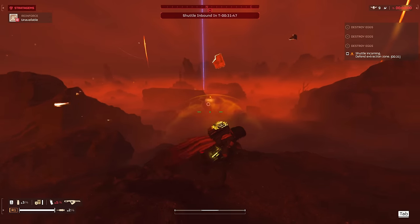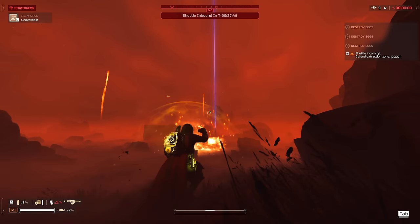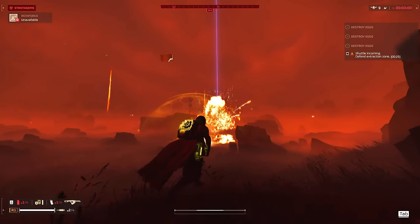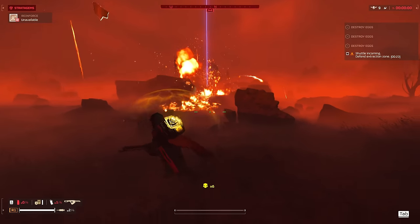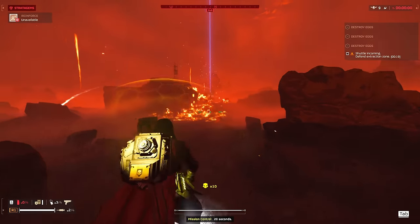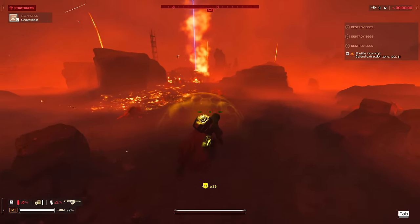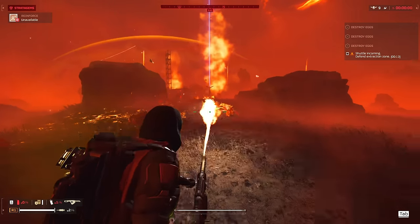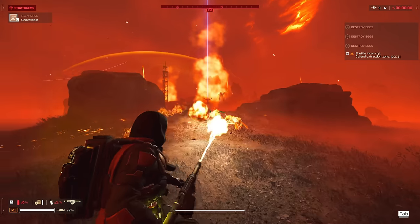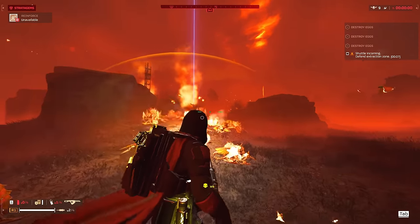Sounds like there's a bunch of little guys — we're going to be throwing a bunch of incendiary grenades in there. See if we can get it — no that's not good, throw it deeper. A bit to the left — one even deeper. Burn! Holy shit — if I didn't have that incendiary grenade, that extraction zone would have been filled with bugs.